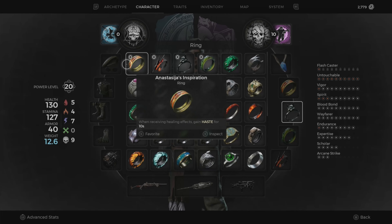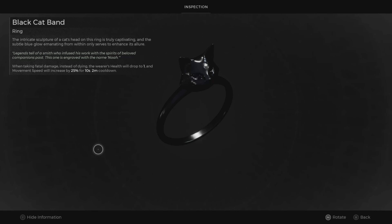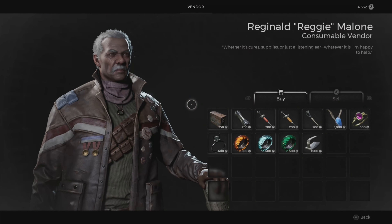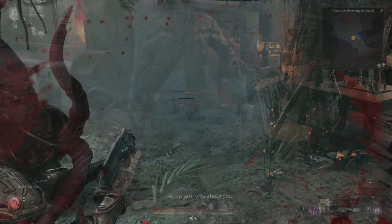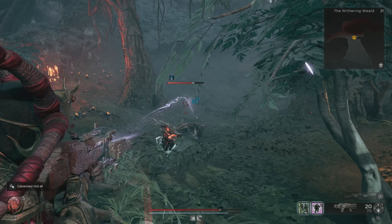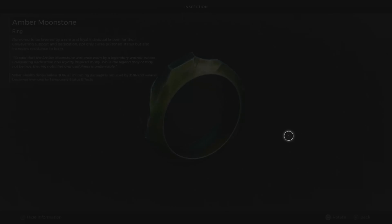The first ring we're going to talk about is the Black Cat Band. This ring is obtained from Reggie — make sure to go to Ward 13 and check it out. People say it's tied to dying many times in the game, but I made a new character and it was already there immediately. Confirm that in the comments below. If it's not there, just come back later or die a few times and check again.